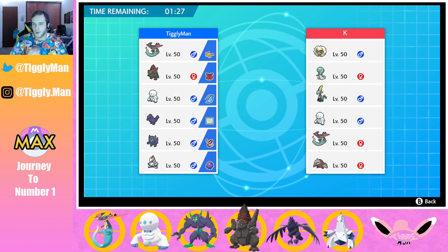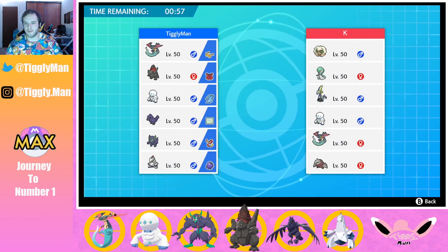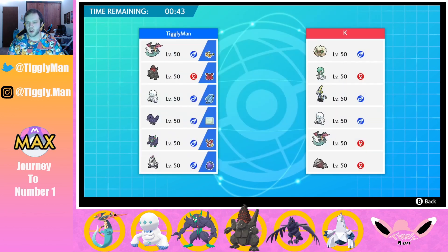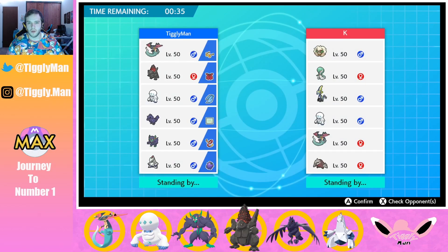Next battle — this guy is also bringing Dragapult and Darmanitan. Are we having a mirror match? This is going to be tough. I think Grimsnarl has to come along for Fake Out support if he leads Whismacott. Dragapult looks really good in this matchup. I'll bring Dragapult, Corviknight since he might bring Excadrill, Grimsnarl, and Darmanitan. Excadrill gives me flashbacks from singles — you get destroyed by that thing.